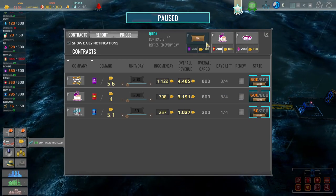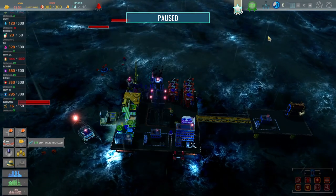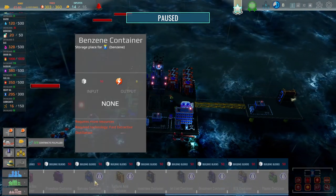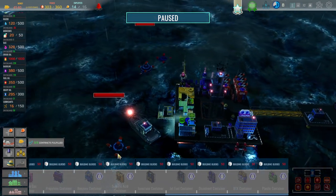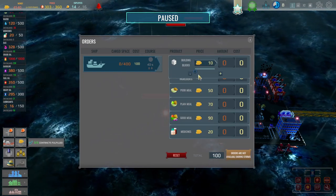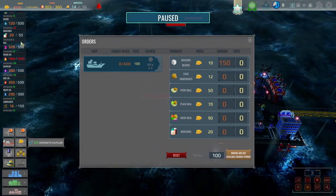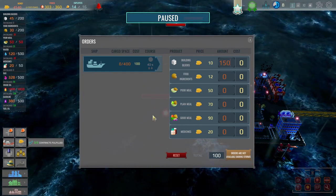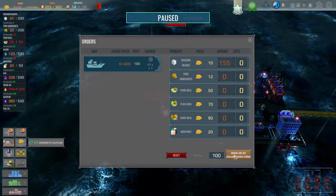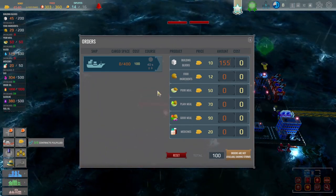Let's get that in and then let's go building blocks — let's go with like 150 or something. Is there a limit to the building blocks? 200 and I've got 45. Let's do 155 then and we'll have that in. Or is it not available during storms? All right, let's wait for the storm to pass then if we can. And then we'll get those in — there's nothing we can do until that storm passes.